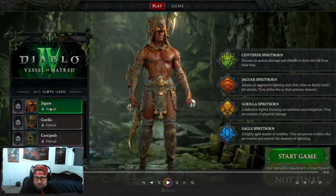In the testing, we got to play with four different pre-made builds that mix and match the spirits to complement each other. With the Jaguar as a really good example — Jaguar is your main spirit because it's an aggressive fighting style that relies on flashy multi-hit attacks. It was paired with the Eagle, a highly agile master of mobility and precise striker who is evasive and controls the element of lightning. Eagle gives you a lot of critical strike chance, and Jaguar revolves around attack speed, so pairing these two spirits is very good.